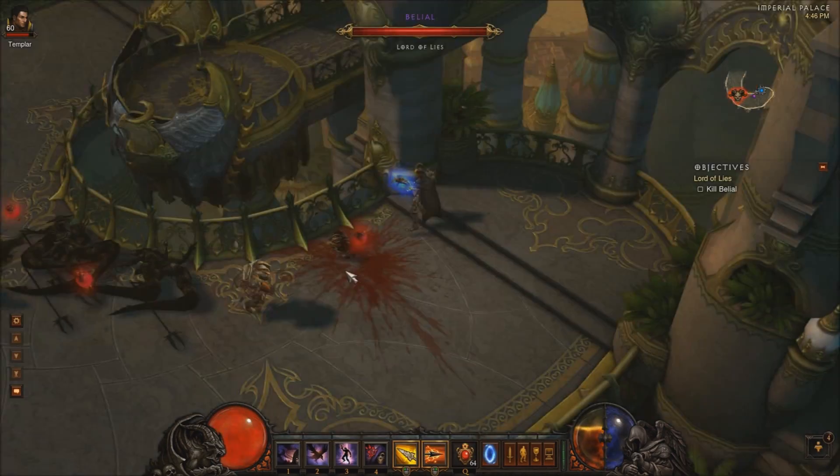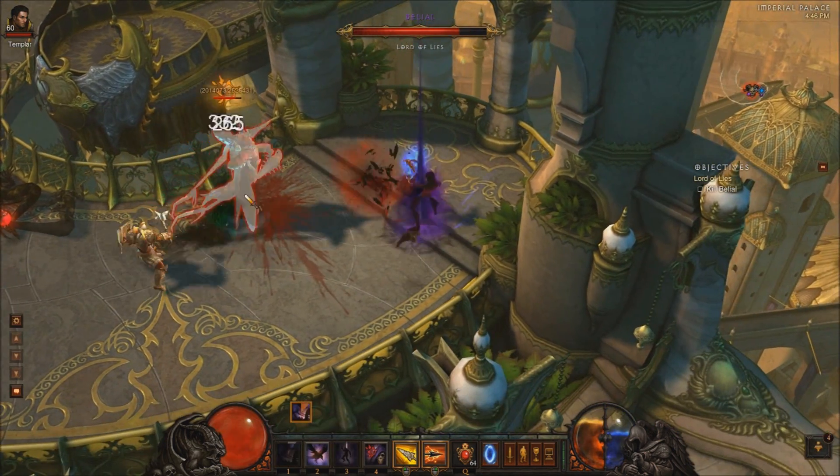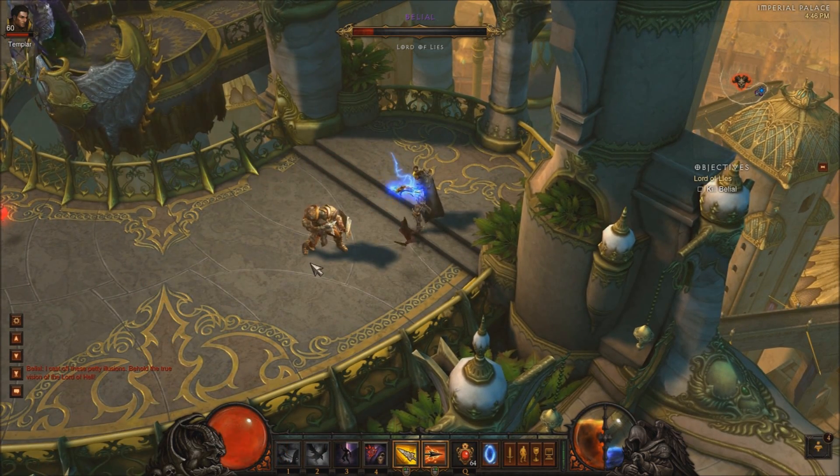This guy's the same thing. I smoke screen. Here I have really high DPS but usually I position myself right behind the Templar — I'm always behind the Templar — so when he uses his poison move there, it never hits me. I don't even need smoke screen or anything.